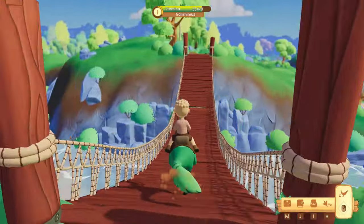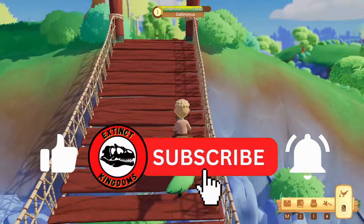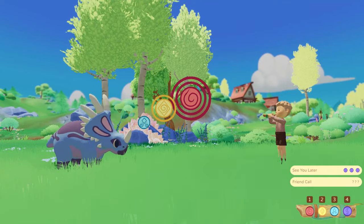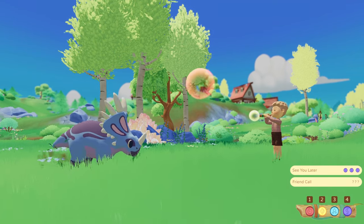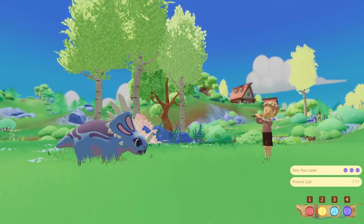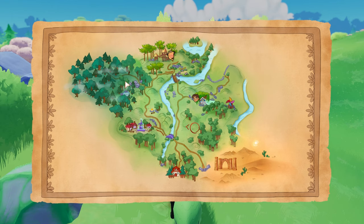Hello everyone and welcome back to Paleo Pines. Today we're going to be telling you how to tame your own Styracosaurus. These are known as friendly rock smashes and they're very important for getting rid of rocks and obstacles on your ranch, also navigating the map, and getting through a big obstacle or rock that's blocking a path.